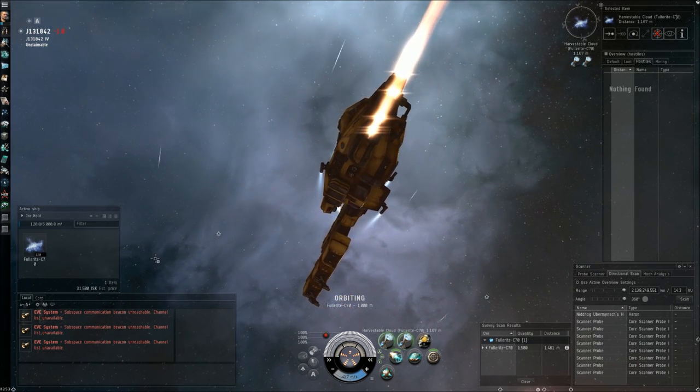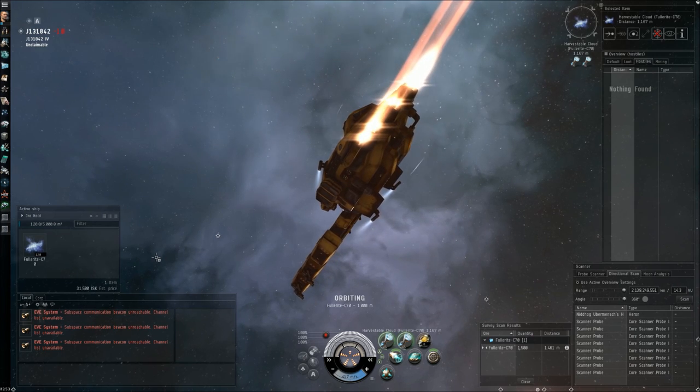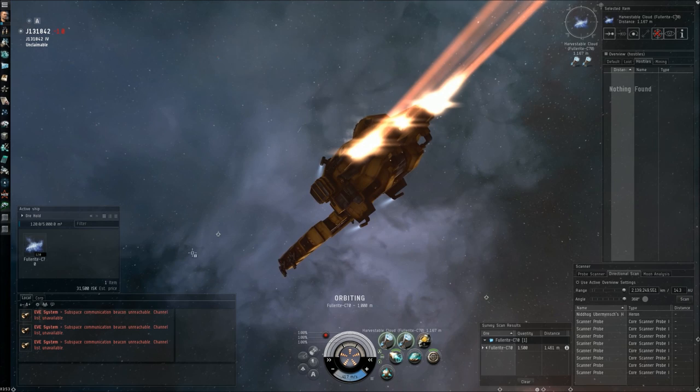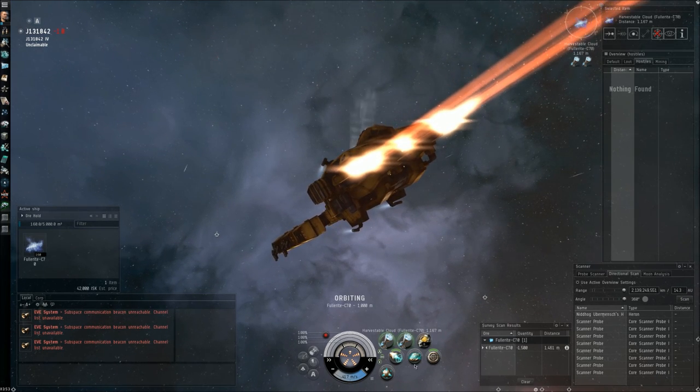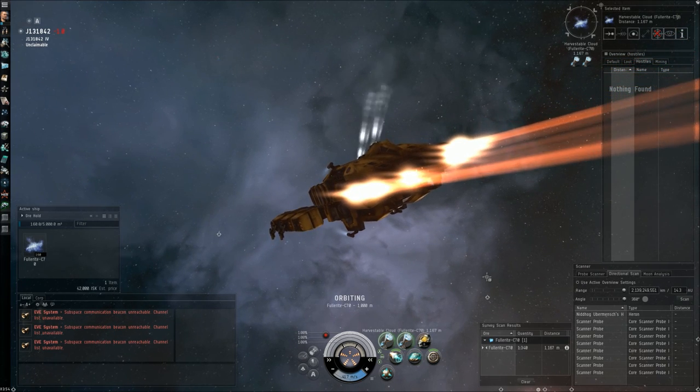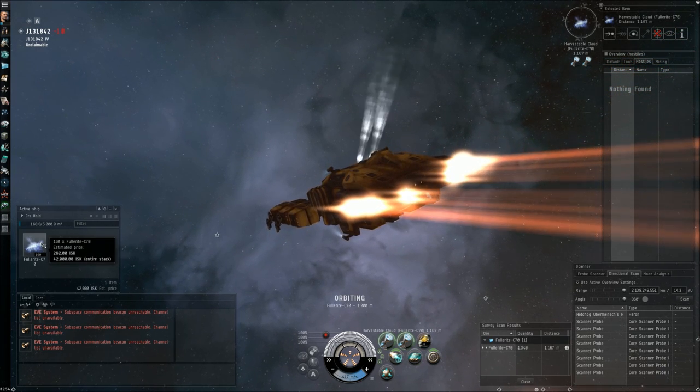In theory, it is doable with just the Venture, but it will take you a bit longer to find all the exploration sites. For most of the gas harvesting sites — not all, but most — you have about 20 minutes before rats start to spawn in. So essentially after 20 minutes you have to find the next site to harvest gas in.